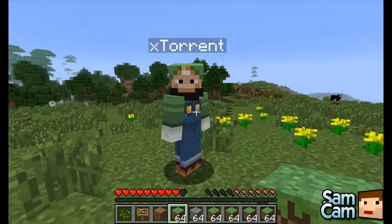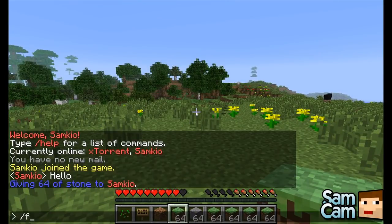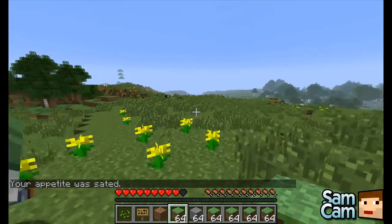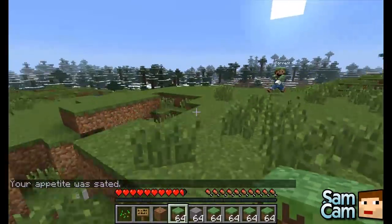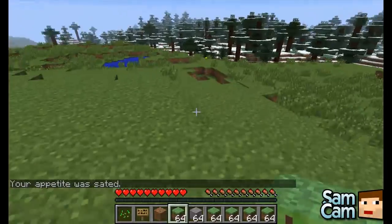There is another command called Feed. With the full release of Minecraft came the addition of hunger. Whenever you're low on hunger, you will start to be killed. There is one command to remove this — you can type slash feed, and it says 'your appetite was sated,' and your hunger bar will refill so you won't be dying anymore.